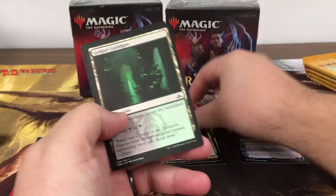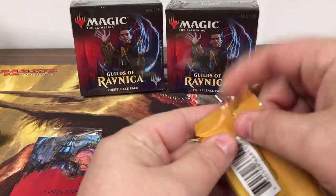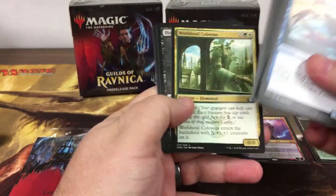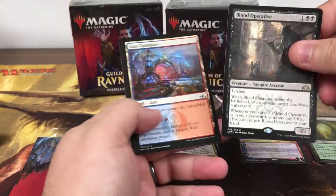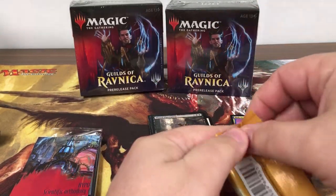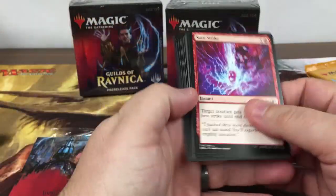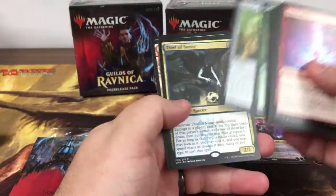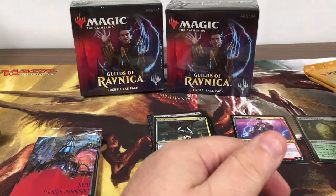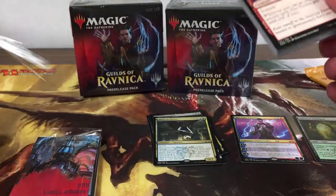Atrata the Silencer — Atrata, I can't really say that. Some of these Magic words — I feel like Magic taught me to read, or at least read better. Blood Operative. Thief of Sanity — not a bad card. So far it'd still be nice to hit some shock lands.